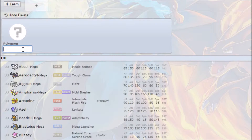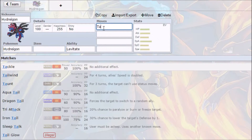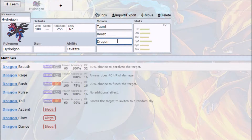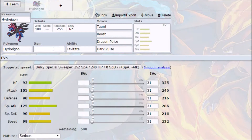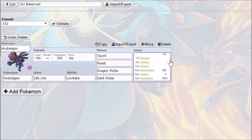For obvious reasons, I'm going to make a team based around Hydreigon. I'm going to use a Stallbreaker Hydreigon — a bit different from the regular Scarf set. It runs Taunt, Roost, Dragon Pulse, and Dark Pulse, with a Life Orb for extra damage. Maximum Speed, Maximum Special Attack, and a Timid Nature. That's our core for the team.